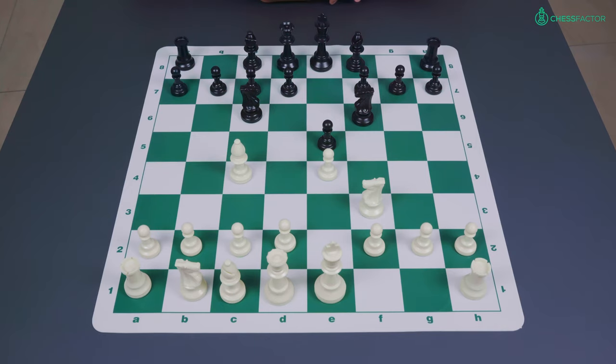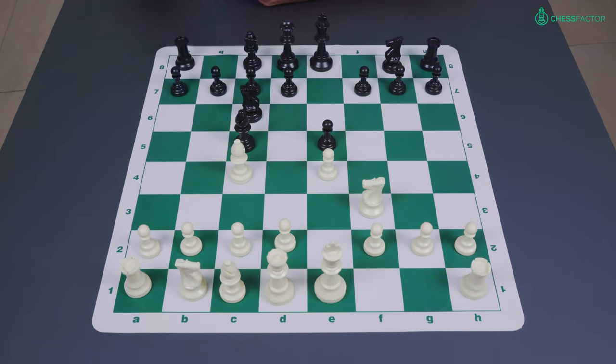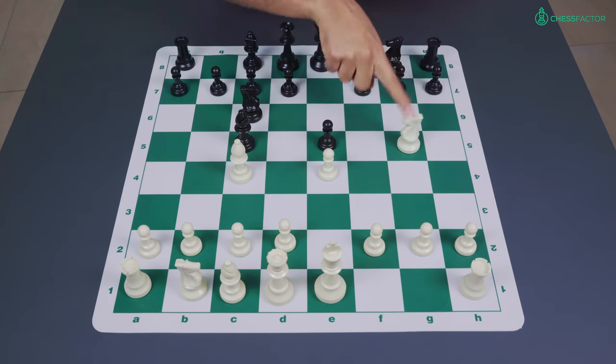Now we mentioned in the previous video that one of the key differences between playing knight f6 and the move bishop to c5 is that in the case of bishop to c5, black is controlling the g5 square, which means that an early attack on the pawn on f7 is out of the question for white since he would lose the piece.